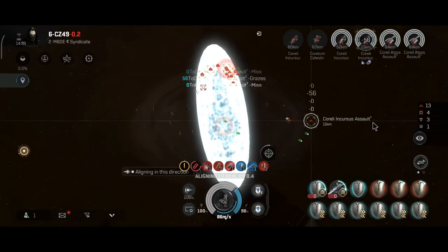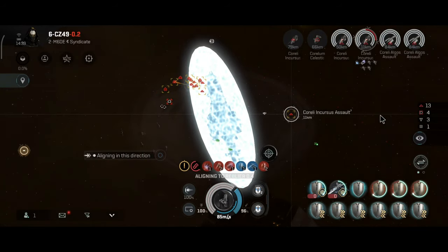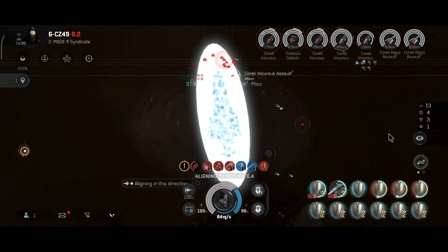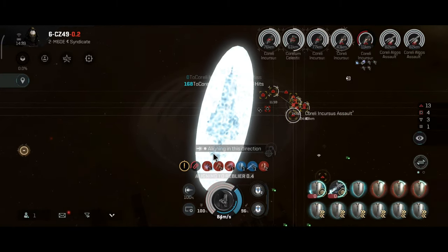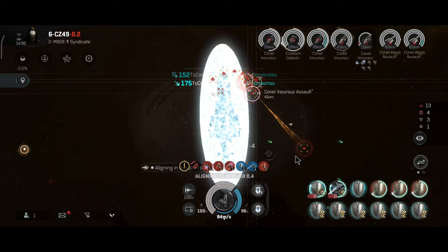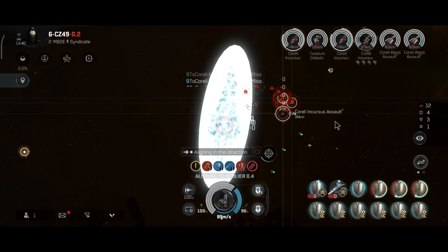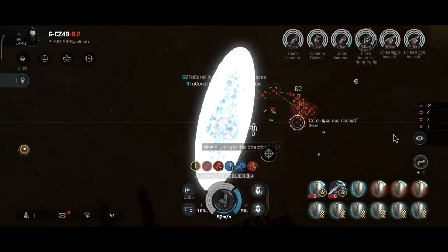The destroyer is getting destroyed as usual. Now let's focus fire on the frigate. I'm doing some damage — webbed and scrambled, the frigate doesn't move much. The tackle frigate is now into low armor. They are repairing the frigate — that got me a little worried. But I am no longer scrambled and no longer webbed.